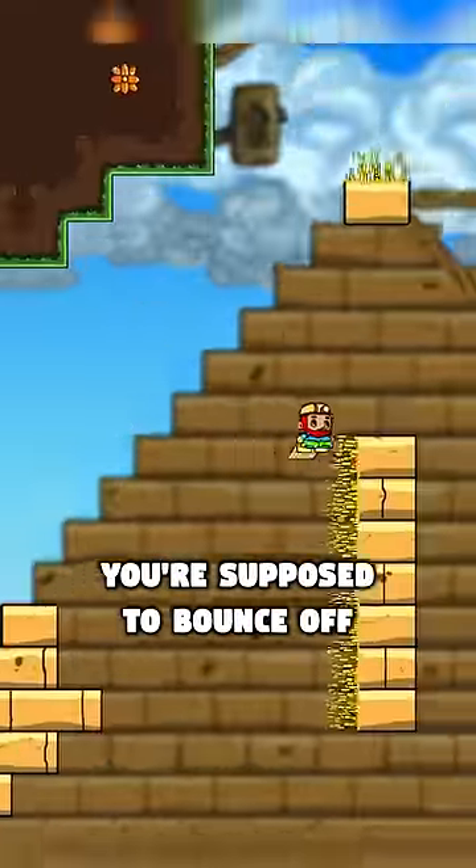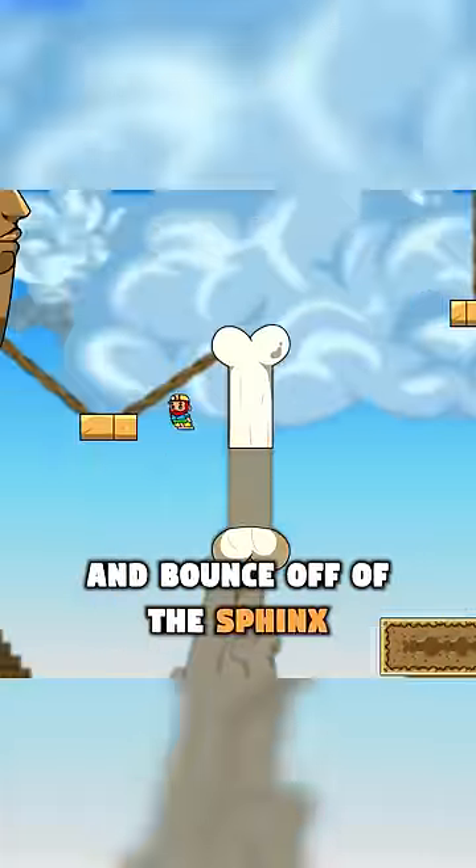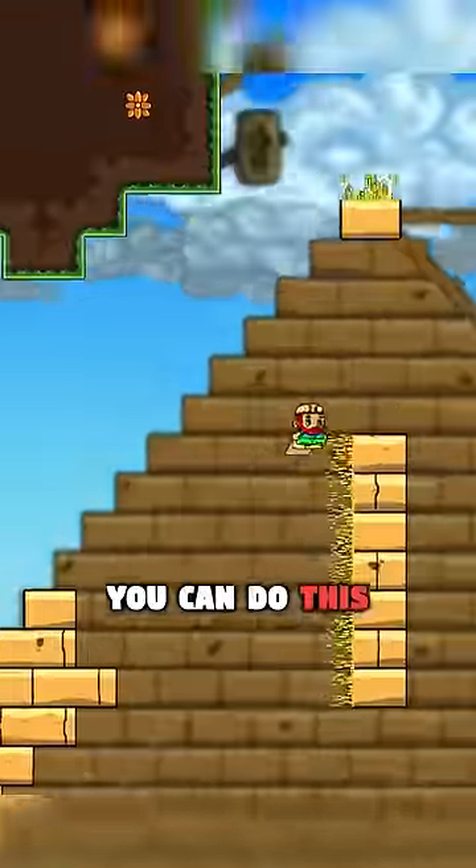And here in this desert, where once again you're supposed to bounce off this power wall, run over past the bone, and bounce off of the sphinx to turn around — except with a super precise jump, you can do this.